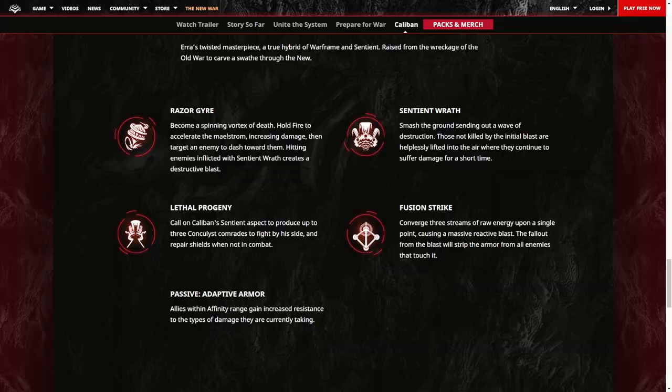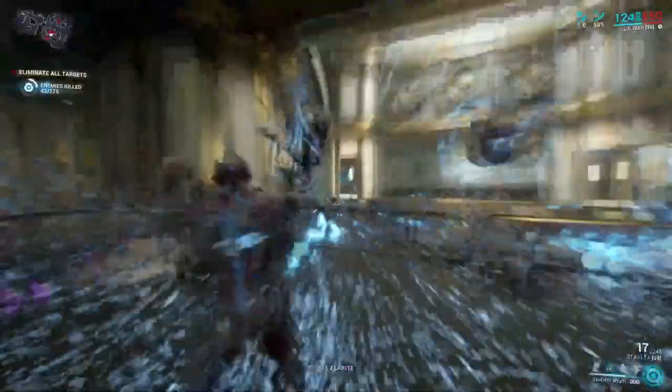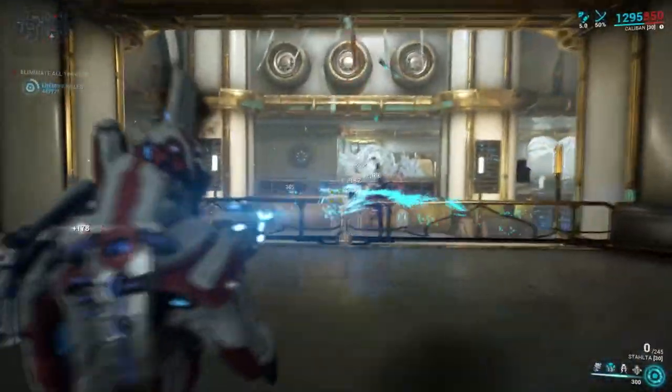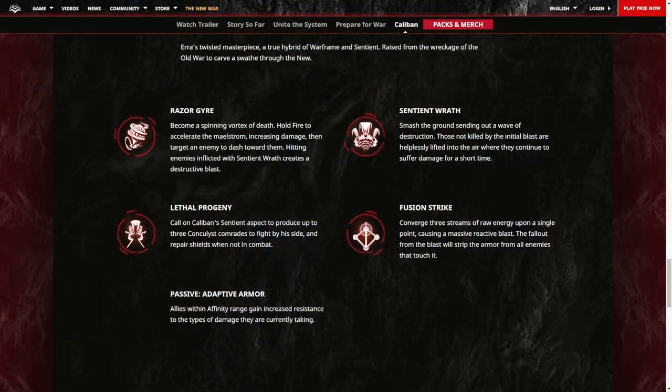On to Caliban's second ability, Sentient Wraith. Caliban will smash the ground around himself, suspending enemies into the air. This motion and this ability will remind you of something similar to a Rhino Stomp. As the enemies remain in a lifted state, they continue to take some damage over time.